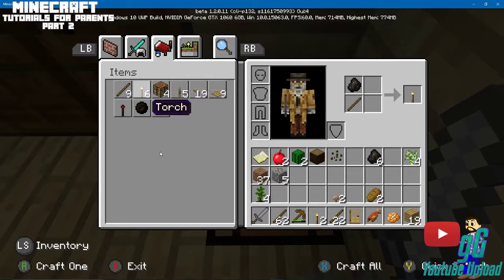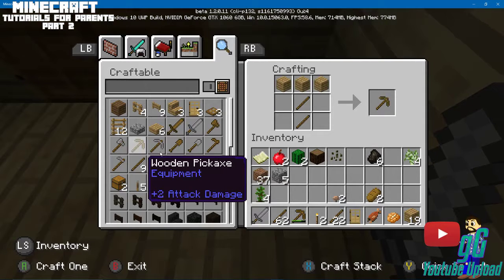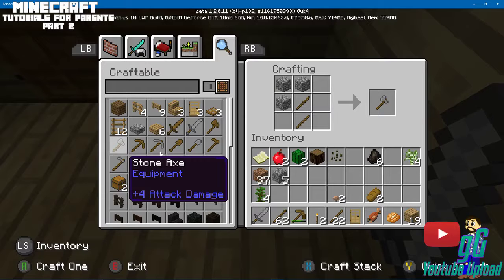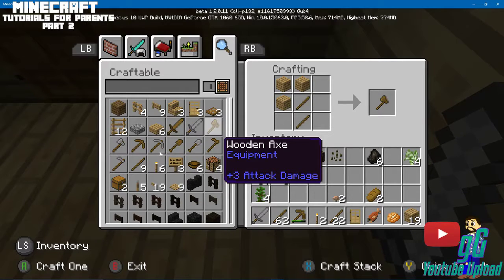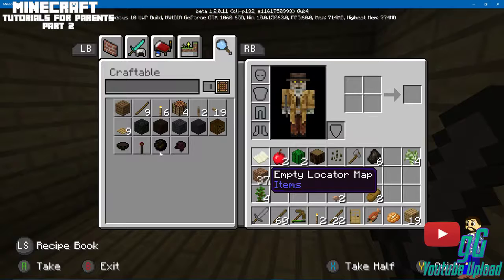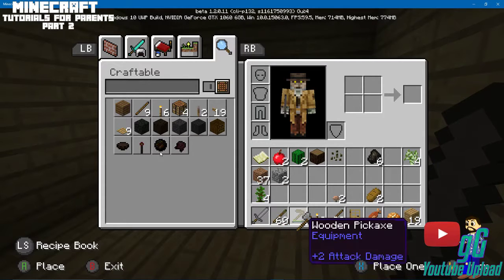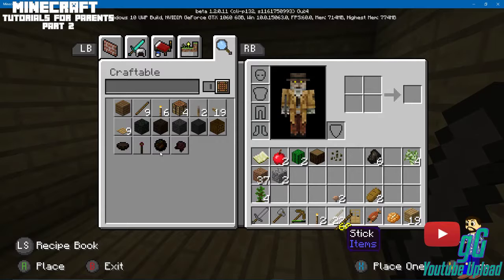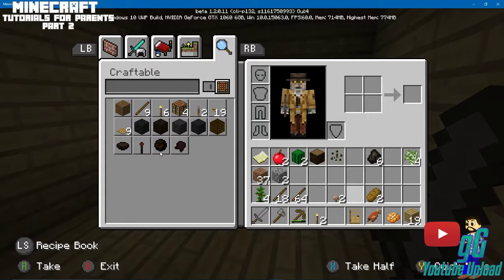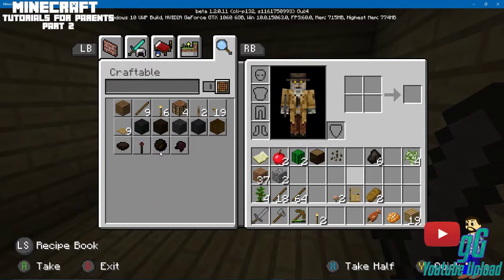I'm going to make another axe — a stone one this time. The wooden axe has plus three attack damage and breaks quickly. The stone axe has four attack damage and lasts a tiny bit longer. The higher you go — gold and diamond — the hit ratios are higher, but diamond actually breaks pretty quickly. That's the trade-off with certain materials.